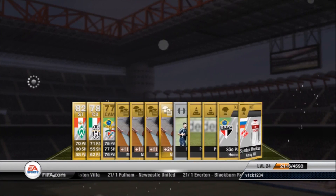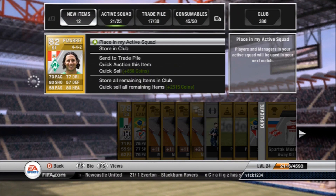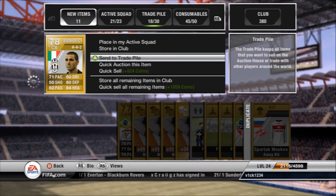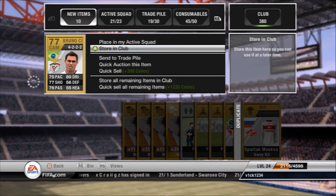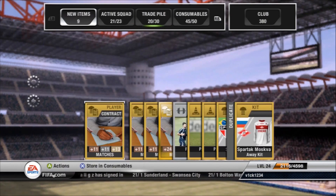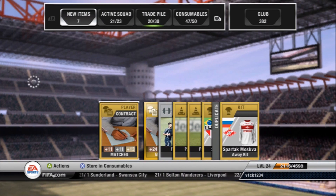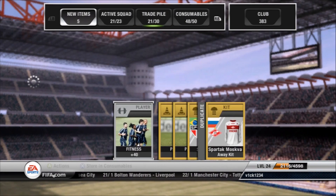Pizarro, who I haven't used this year but I've been told is a beast — a dream finisher with finesse trait and things like that. Benucci, our old friend from Road to Glory season one, and a load of contracts and fitness cards. That's not a great pack but Pizarro I've been told is a very good player this year, so he's probably worth 3k.